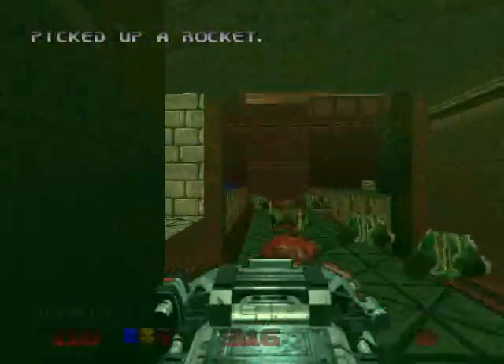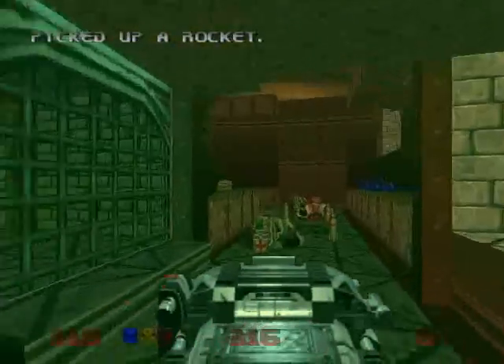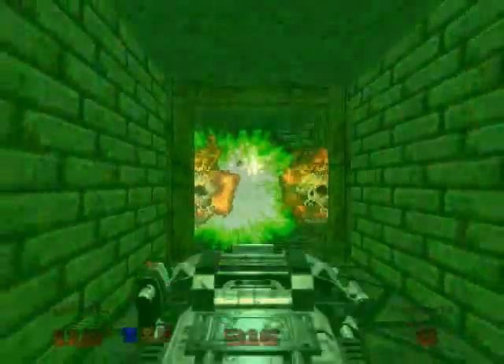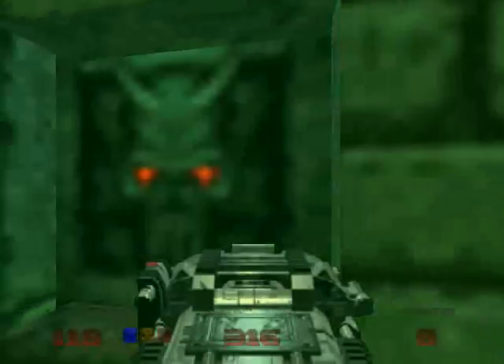Let's see if we murdered everything else here. I think we cleaned out all the enemies in this general area. Actually, I think we gotta go over here — we gotta open the gate. And we gotta shoot this Pain Elemental. Die! Which way do we go? Over here? Okay, we gotta hit this. That's how we get up there.